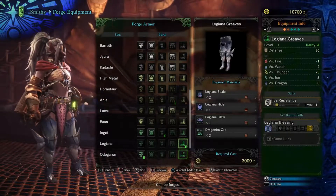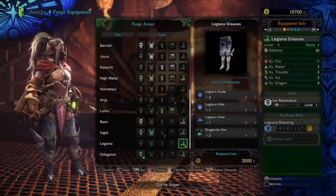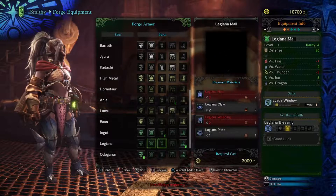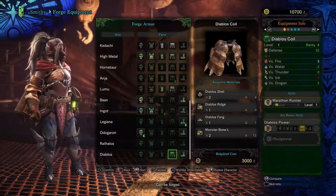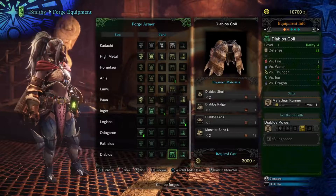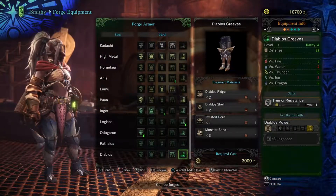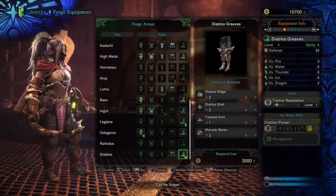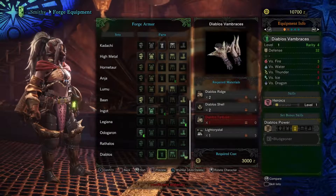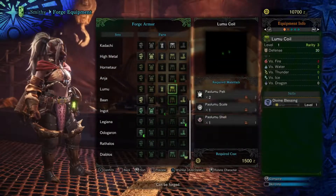Later on, the versus fire, water, and thunder resistances will matter a lot more. But in these earlier levels, it's just defense that's important. For example, comparing 30 to 32 defense won't make a super big difference, so it's not worth swapping for that alone.